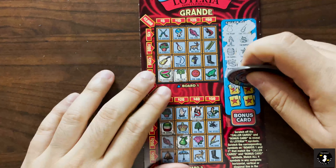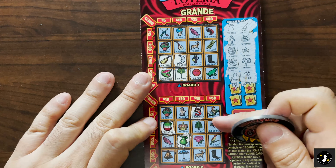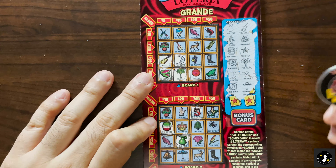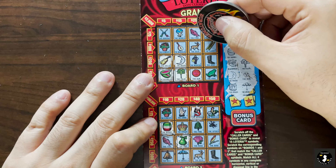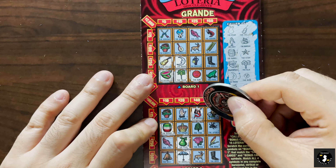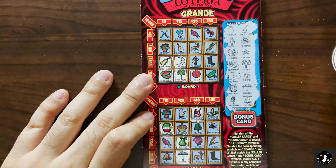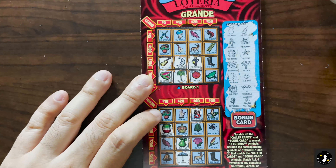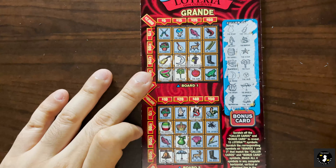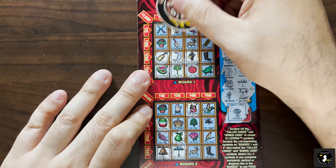The moon and the sun — we got a moon, and a sun. Nothing there. We got a drum and an umbrella — we got an umbrella, no drum though. We got the musician and the bell — got a musician, no bell there. We got a bell, and no musician. We got a bonus card and that is the world. No winner on this ticket as well.